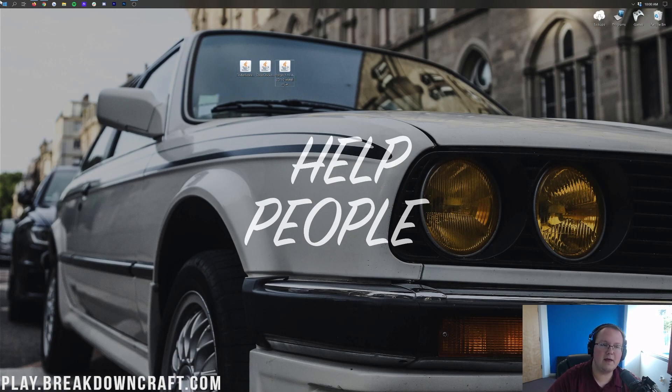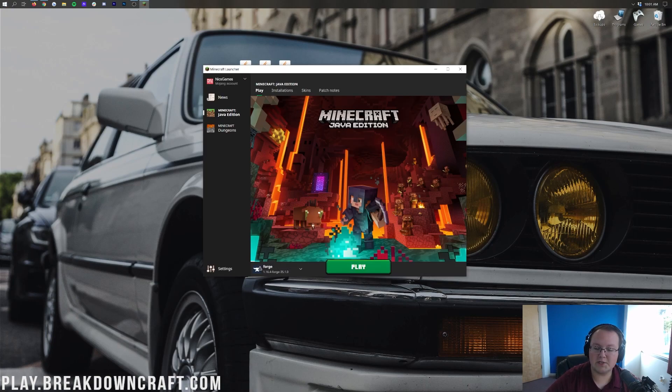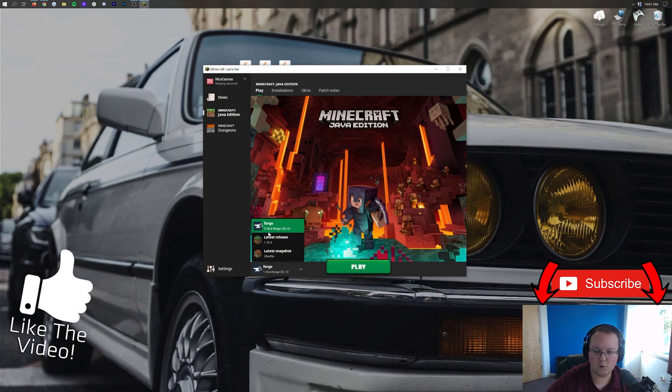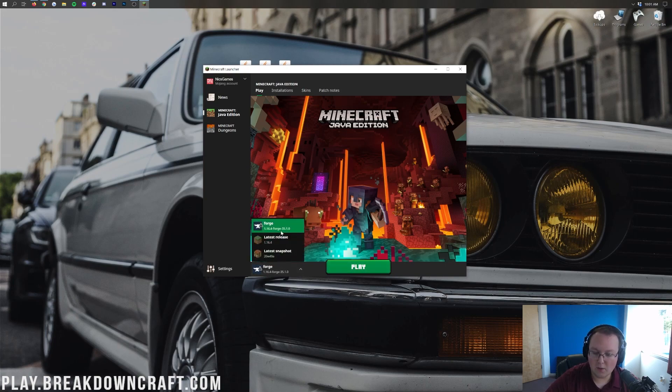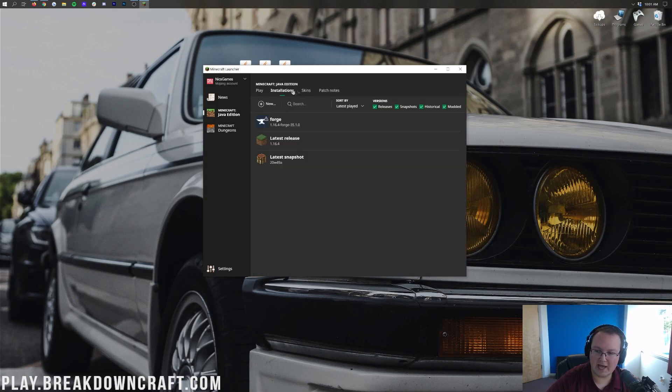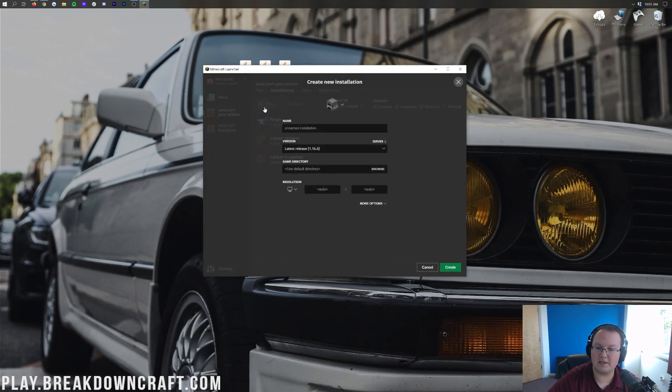Now open up the Minecraft Launcher. Once you're in the launcher, make sure you have the Forge Profile selected — it should say Forge and under that 1.16.4-Forge. If you have that, go ahead and click Play. If you don't have that profile at all, go up to the Installations tab and make sure the Modded button is clicked. If Forge still doesn't appear, create a new profile by clicking the Plus New button.